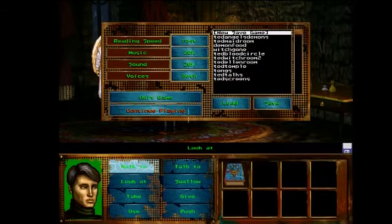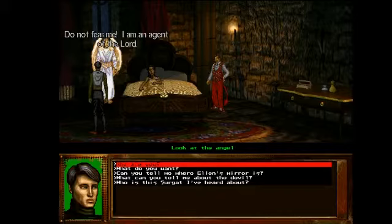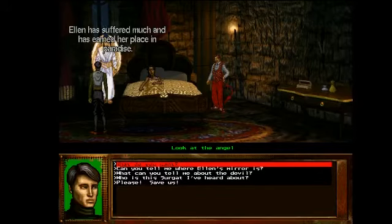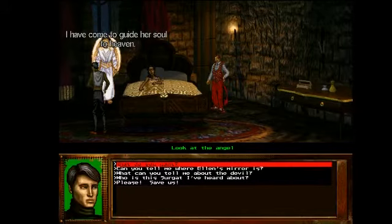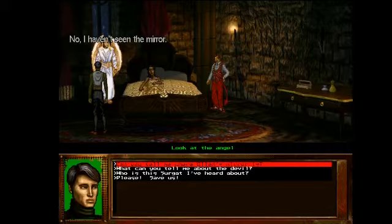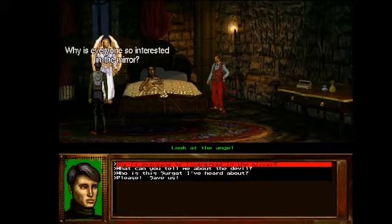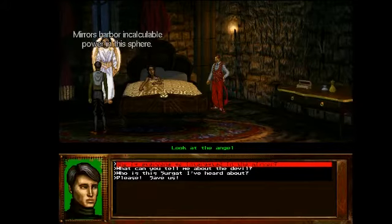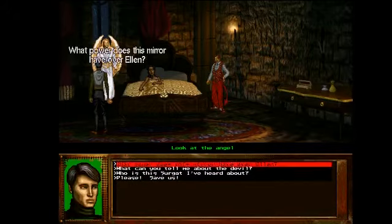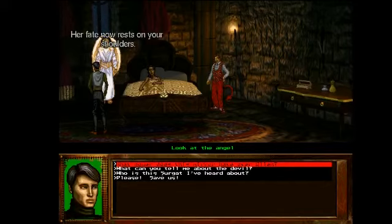Oh, okay, so now there's an angel we can talk to. It's just a party in here for Ellen's soul. It's not a real angel — it's a creation of AM. Because remember, all of this is meant to torture us in some way. Can you tell me where Ellen's mirror is? 'No, I haven't seen the mirror. If I knew where it was, I would use it to get rid of my fallen brother.' Why is everyone so interested in the mirror? 'Mirrors harbor incalculable power — they repel some and attract others.' What power does this mirror have over Ellen? 'It can bring about either her salvation or destruction. Her fate now rests on your shoulders.'